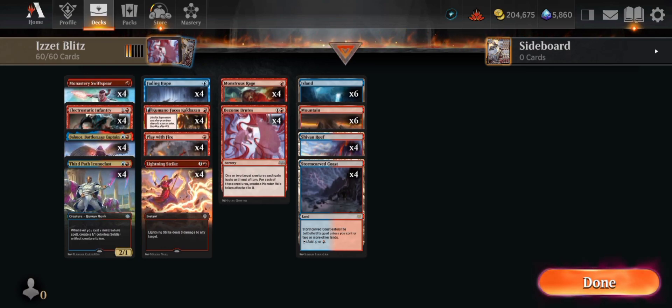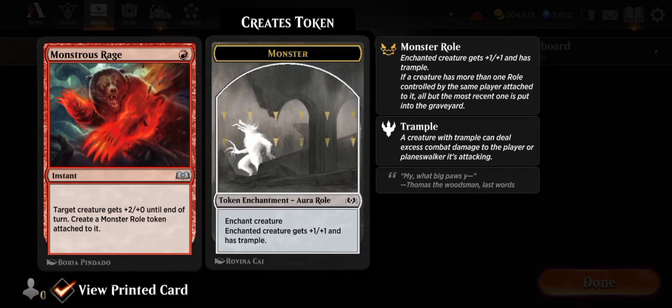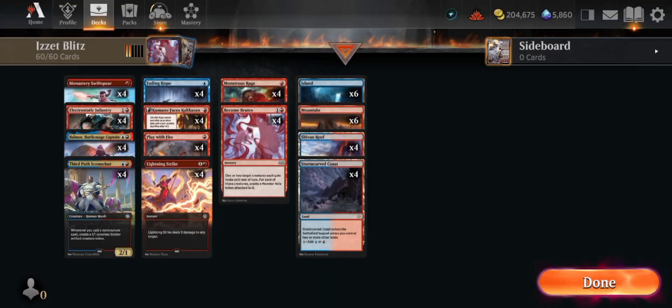Here's the secret sauce when Wilds of Eldraine was released. As you can see, it not only buffs the creature, but it provides an enchantment token attached to that creature to make it stronger.